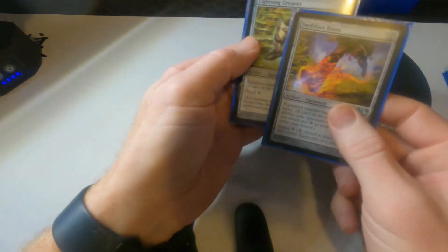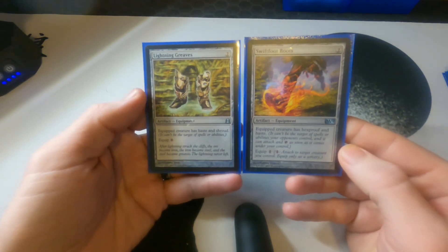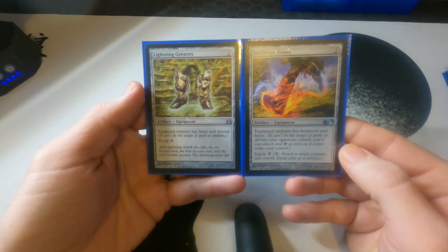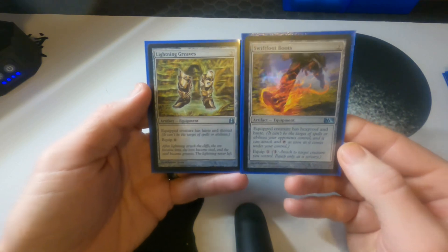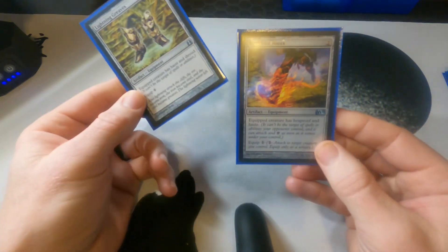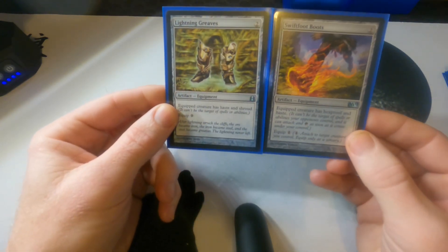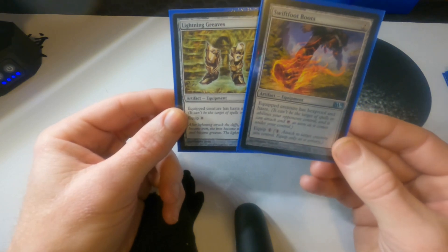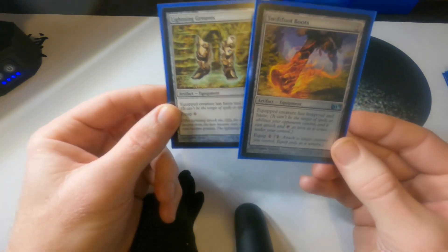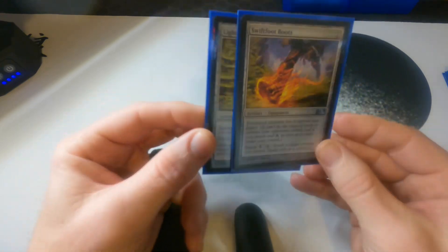The last two are utility boots: Swiftfoot Boots and Lightning Greaves — ways to give hexproof and haste. Lightning Greaves is free to equip and gives shroud; Swiftfoot Boots costs one to equip and gives hexproof. They're interchangeable, but we want one of those to come in.